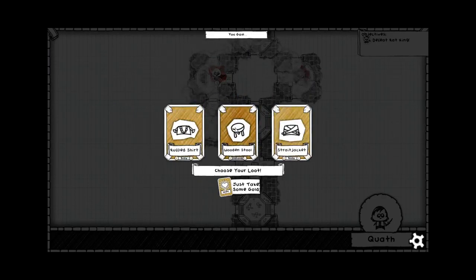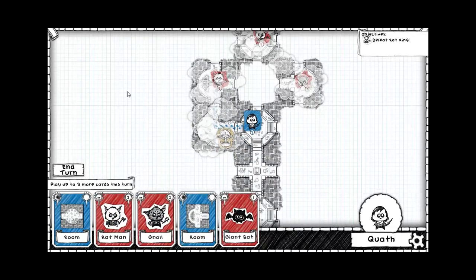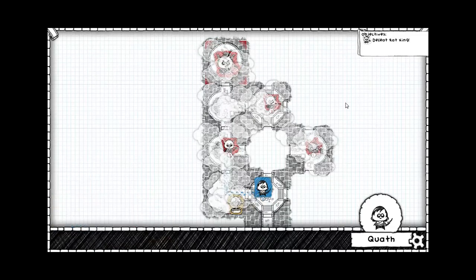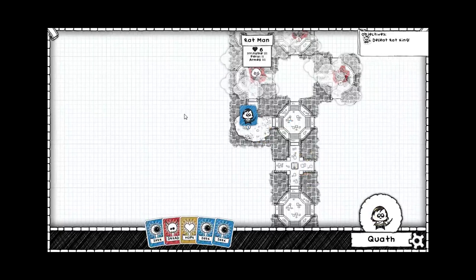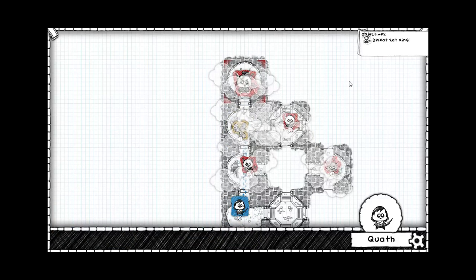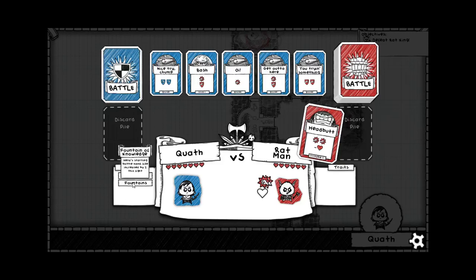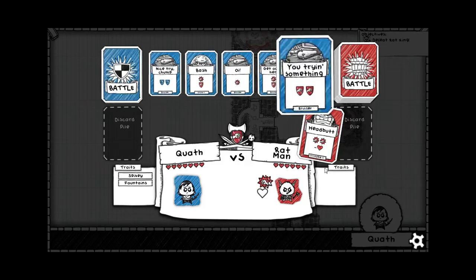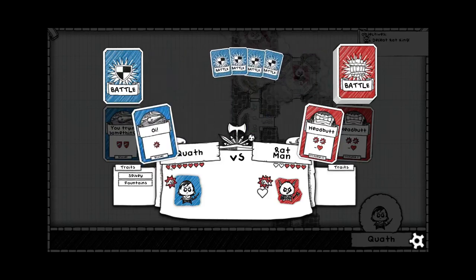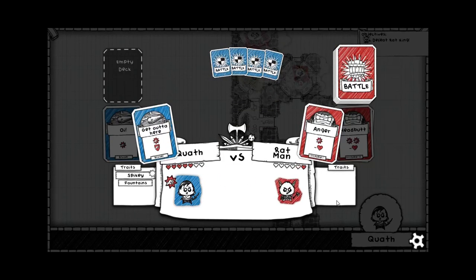When I died as the Apprentice it was just like there was nothing I could do — the rat dealt damage to me every time and the Apprentice does not have any blocking cards for physical damage, so there was just nothing I could do. We get the Fountain of Knowledge. They still have it so that if you pick up treasure after killing the final boss, you don't actually pick up the treasure, which annoys me to no end. So there's Ratman — wow, increased by two, that's a huge one. Let's block this Headbutt and do a couple of damage. I'll save these blocking cards for things like Anger, and there we go — that thing took a lot of damage that turn.